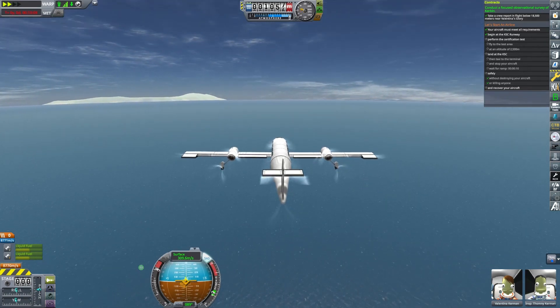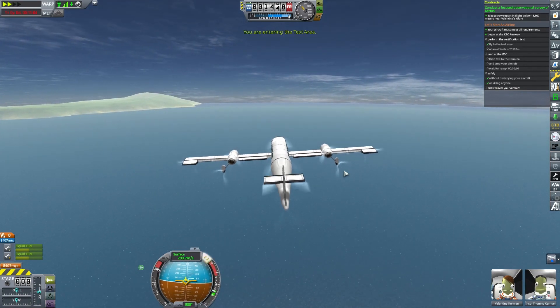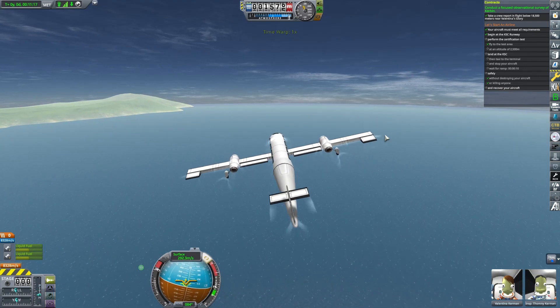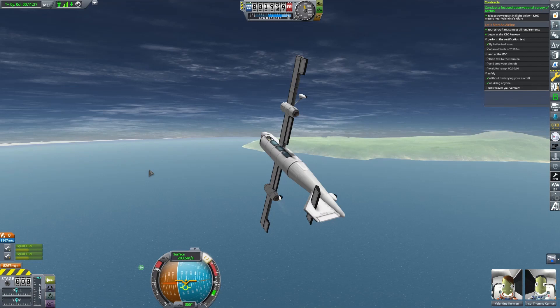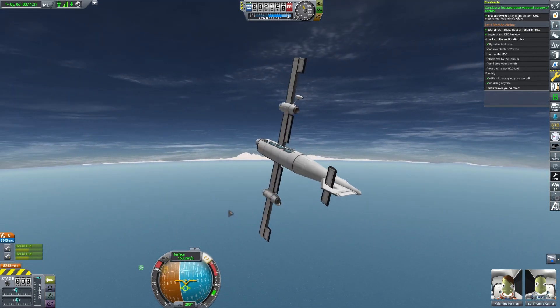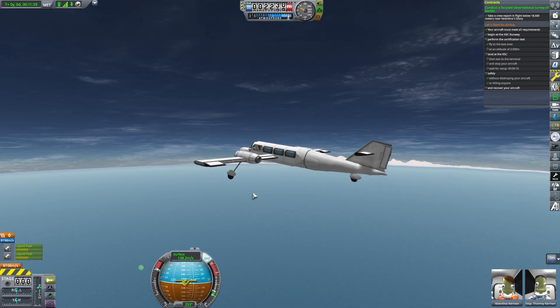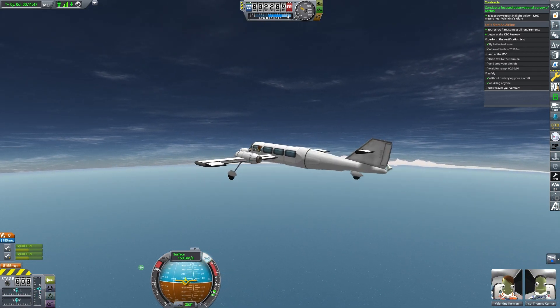A lot of contracts will have speed requirements, and sometimes they have speed and altitude requirements — you've got to meet all of those. With some of these airplane contracts we have to land safely; we're not supposed to destroy the plane. That's why I sometimes am going to trust Val a little bit more than Jeb on a few of these contracts.